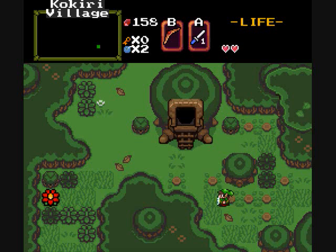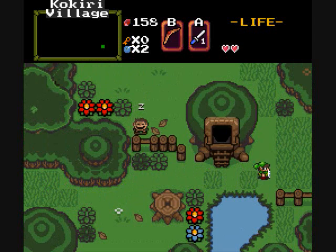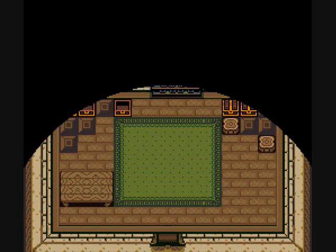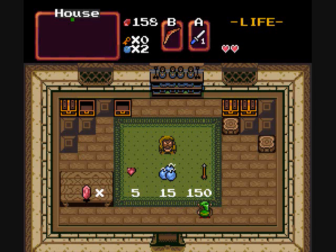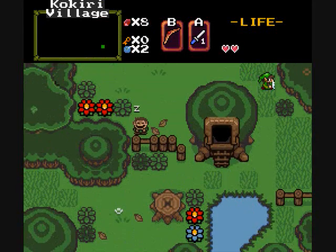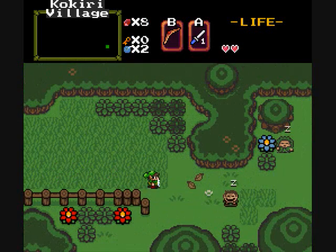You might notice that I have a lot more money than I did previously, and there is a very good reason for that. There was one spot here in Kokiri Village that I did not find, and that was this lovely shop here. And it has an arrow for sale — I wasn't sure when I was going to need it, and I had no idea how long that arrow was going to be available, so I figured I might as well get it now while I still can.